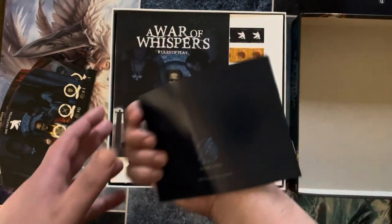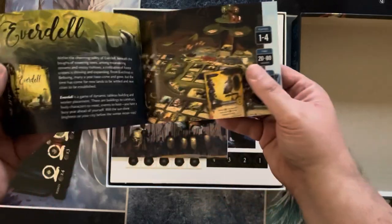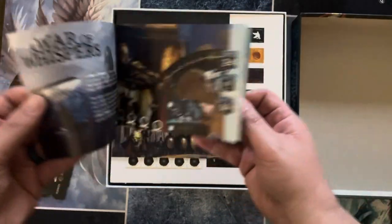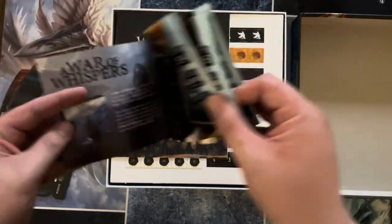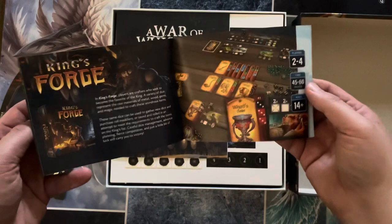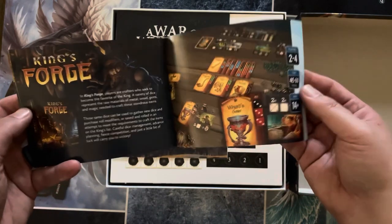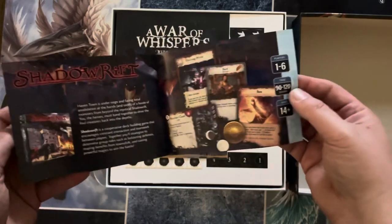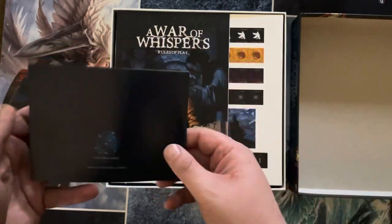We have a book for Starling Games here that tells you about their different titles — like Everdale, Alien Frontiers, and War of Whispers of course. A lot of these games are one to four or one to five players, except for King's Forge, which is a two to four player game. And there's also Shadow Rift. Looks great.